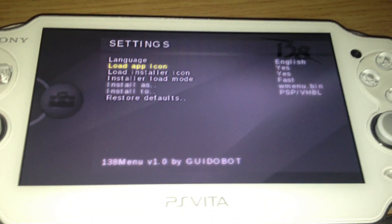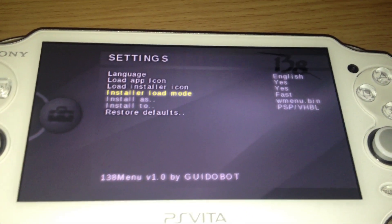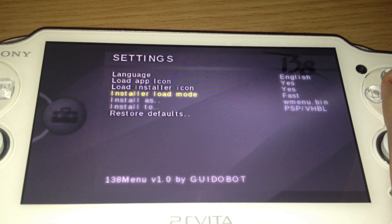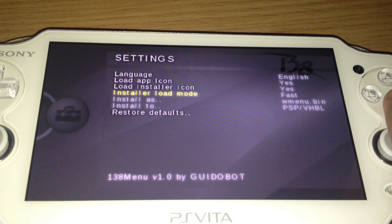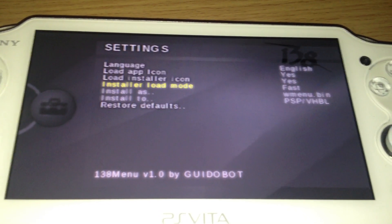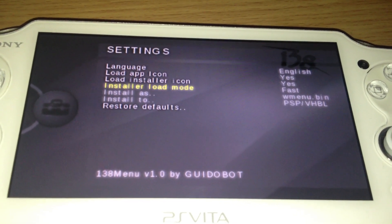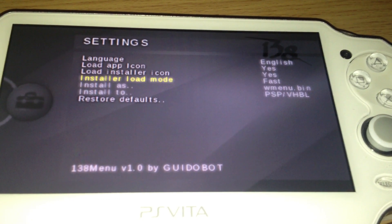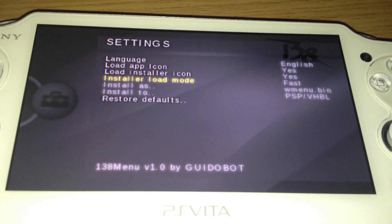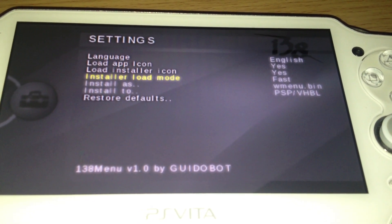You can enable or disable the icon of your games or of the games inside of an install.zip file. You can change the load mode, like getting the name and the icon from inside of the install.zip file or from the folder in which the install.zip file is — switching between fast and accurate. The default name for the VHBL is wmenu.bin, and you can change the path, since /PSP/GAME is kind of blocked since firmware 2.10. I'm using the new default path, which is /PSP/VHBL.